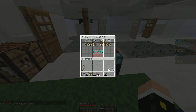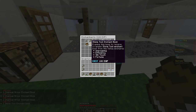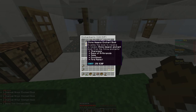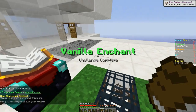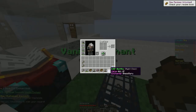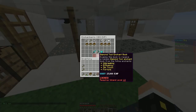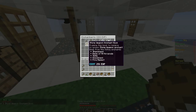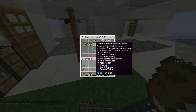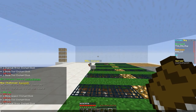Buying one, two, three, four... and there we go. I'm also going to use this guy, so that gives me 483 XP. I want to buy one of those, one of these, and one more of that. There we go, we've got a bunch of books.